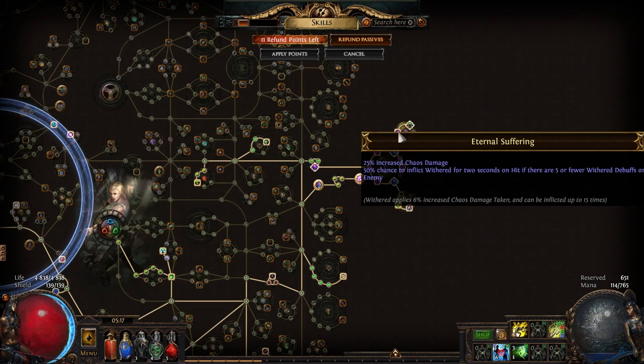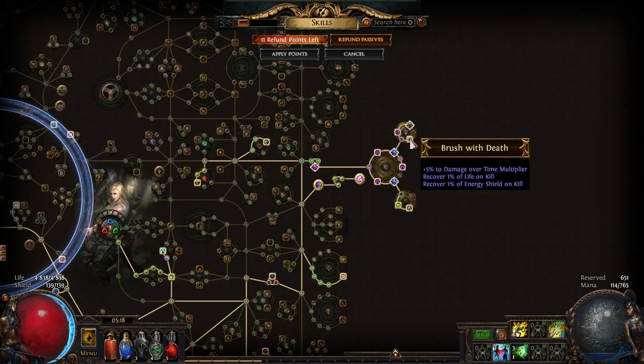For my medium cluster I have chaos damage over time with Eternal Suffering, so you don't really need your wither totem — you apply wither stacks yourself, but only up to 5 stacks. During simulacrum waves monsters die pretty quickly so you don't really need the totem. Brush with Death gives chaos damage over time multi and at the same time gives nice recovery — 1% life on kill is actually really big when killing so many monsters in simulacrum.